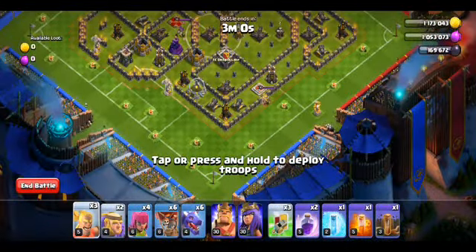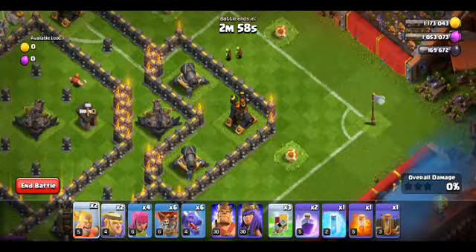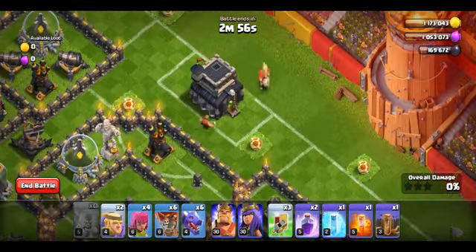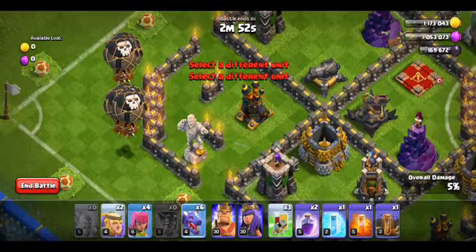So first, you want to place your long-range barbarian on your air defense — my bad. There you go. Then, all your balloons and dragons.